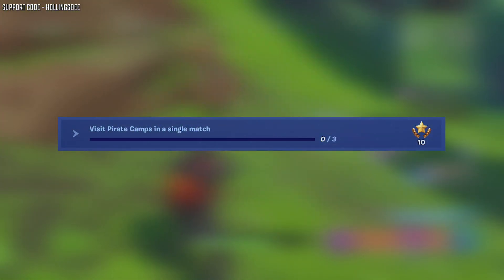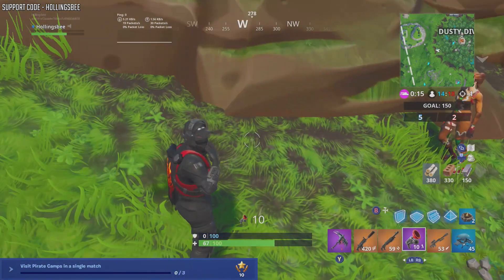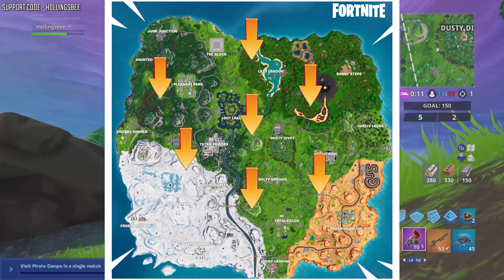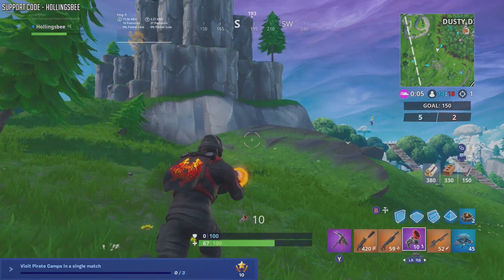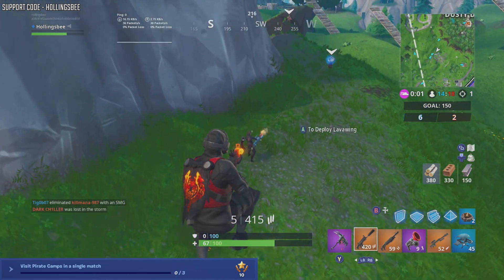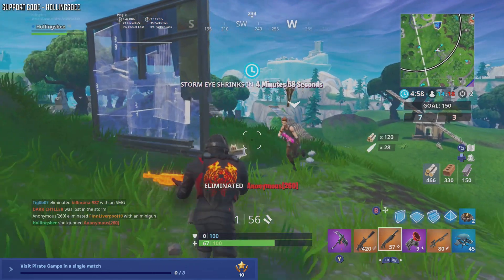Visit Pirate Camps in a single match. I'm pretty sure this challenge has already been done this season but I'm not entirely sure. On screen right now is a map showing you where all the Pirate Camps are. Just go to one, get in a baller, go to the next, carry on, rinse and repeat and you'll get this done in no time. Again, Team Rumble is your best bet because if you die it doesn't matter — you can just glide over to the next Pirate Camp.